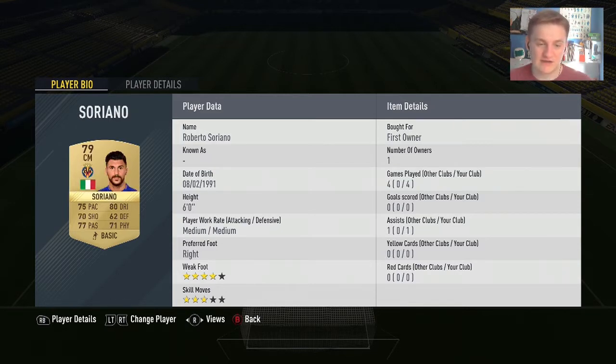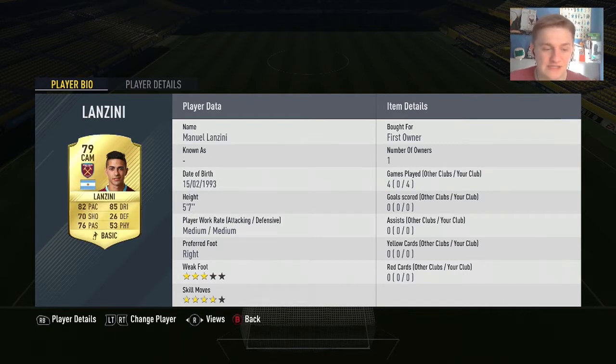In the middle of the centre midfield we have Roberto Soriano. I've only played 4 games with him but he's incredible — in every single game he makes everything, he defends, he does everything. He's literally the most all-rounded player I've used this year. He's absolutely fantastic, like Vidal but cheap. Really good stats, essentially all above 70 apart from defending. But with him being 6 foot tall he does seem to win the ball quite nicely, and with 80 dribbling, 4-star weak foot and 3-star skill moves, he's a really good choice in that midfield.